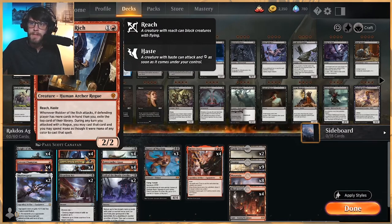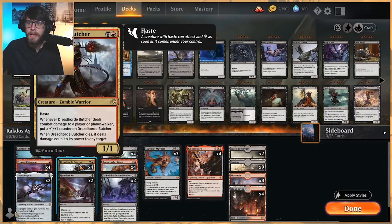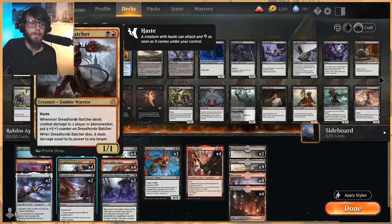As far as the two-drop slot goes, we've got Robber of the Rich — a 2/2 Haster for two with reach, and we can steal stuff, which is great. Dreadhorde Butcher guarantees some damage if it hits the board, and ideally we get a couple of counters on it so we can shoot a creature or whatever we need to do. Planeswalkers as well.